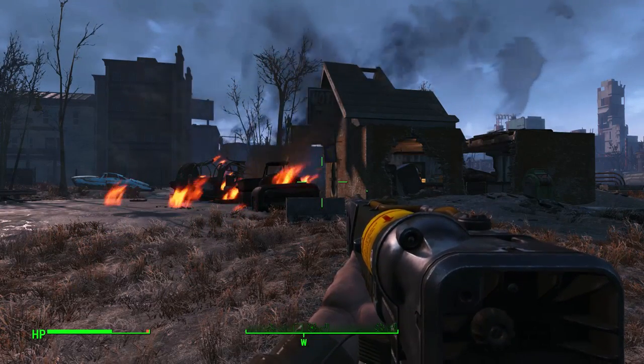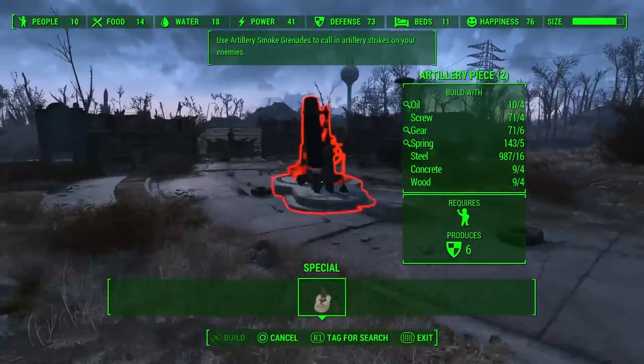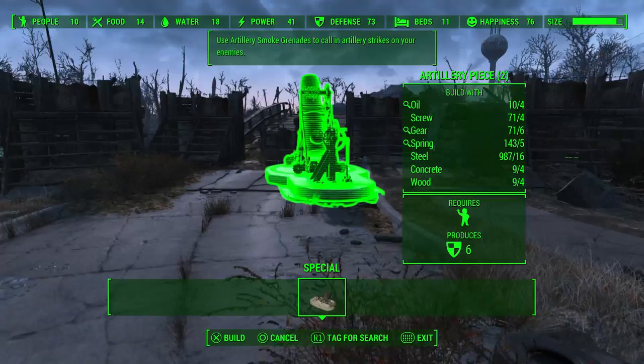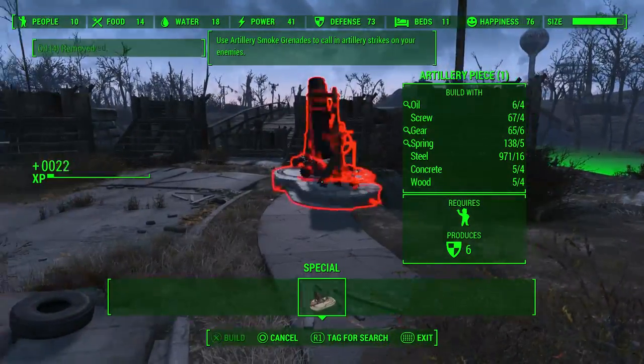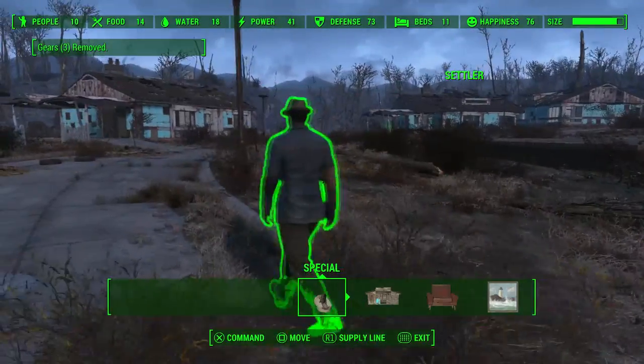Finish the dialogue until it says 'Talk to Preston Garvey' and we're gonna make our way back to Sanctuary Hills and place one of these bad boys down pretty much wherever. Make sure you assign someone to it.